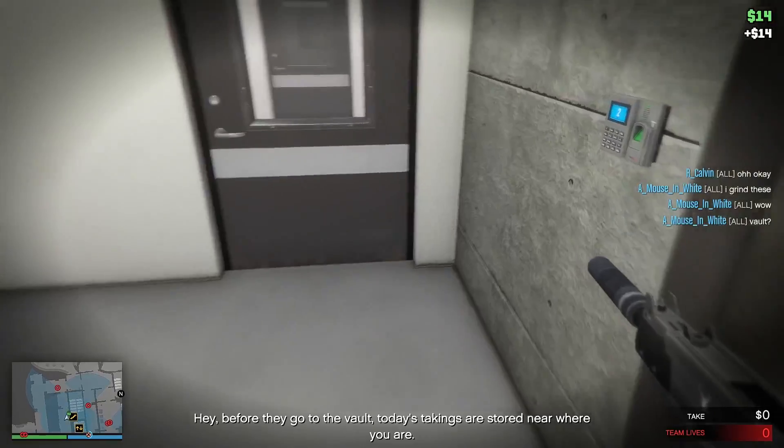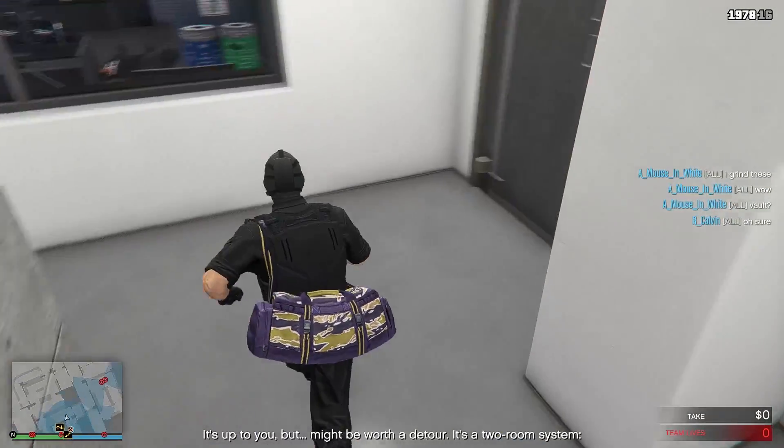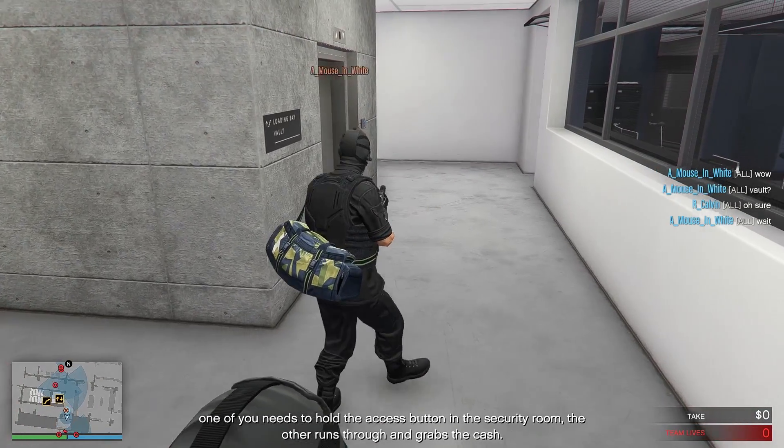Before they go to the vault, today's takings are stored near where you are. It's up to you, but it might be worth a detour. It's a two-room system — one of you needs to hold the access button in the security room, the other runs through and grabs the cash.